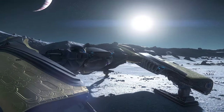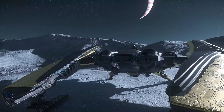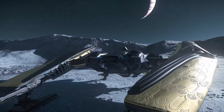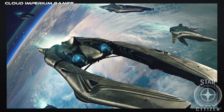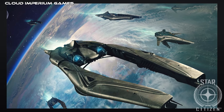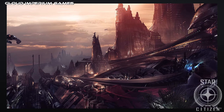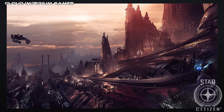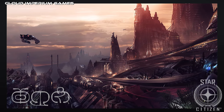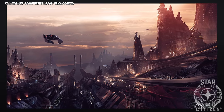Before we start exploring this fine ship, let's take a moment to discover the fascinating species that created it. The Banu are an alien species of traders known to be resourceful, respectful, and inclined to incorporate technology from other species into their designs. In Banu culture, such organization revolves around the Soli — a group of coexisting Banu who share a set of skills and function as a combination of family and guild.